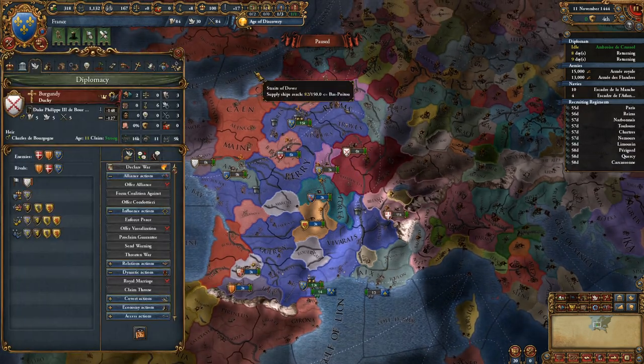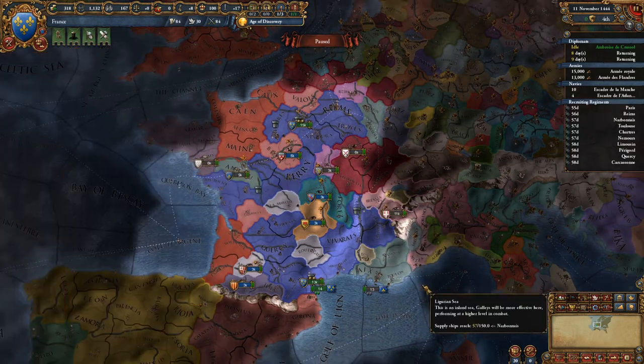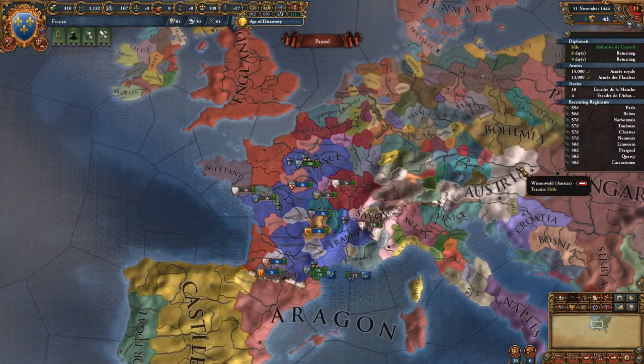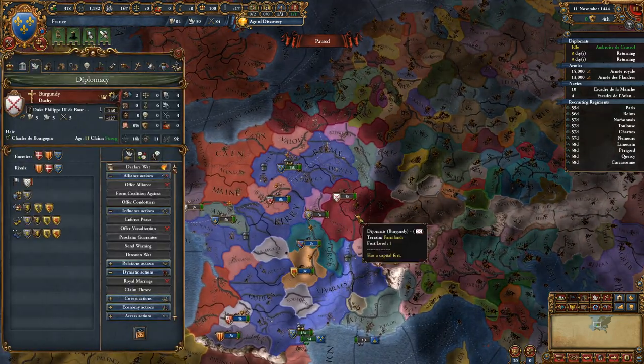France doesn't have a lot of income early on, especially after the Increased Levies. Once you've conquered all that area, fort maintenance will be a concern — it might be worth destroying some forts. Fort placement: Paris is a good spot, the border forts are rather awkward and you'll want to reorganize them. Once you've secured the British Isles and Brittany, that's when you want to start targeting Provence — break your alliance with them or ideally get a union if they die out.